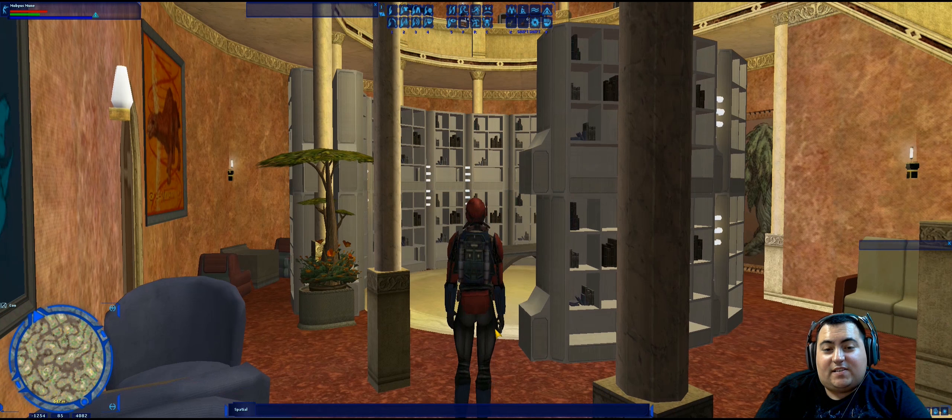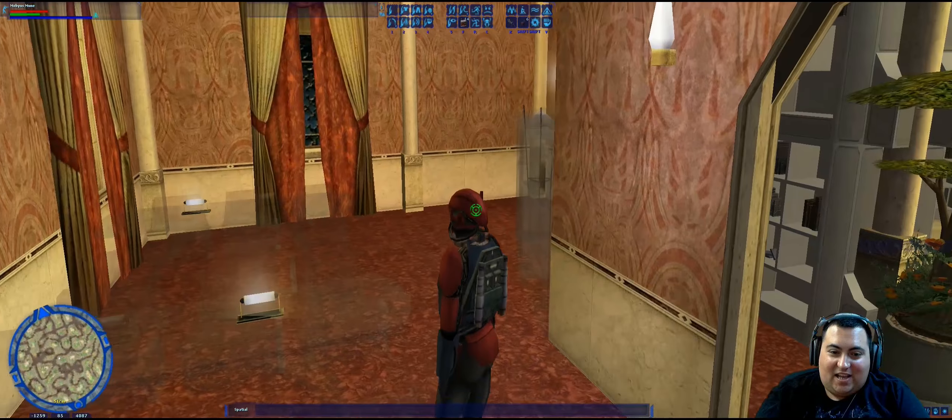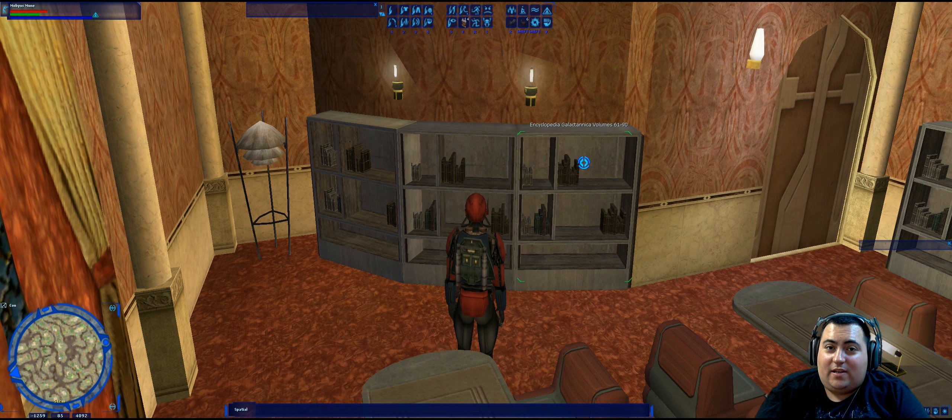Next, when we come into the library itself, the next question is how many volumes of Encyclopedia Galactanica are there? If we go into this side room over here, these three bookshelves say Encyclopedia Galactanica volumes 1 to 30, 31 to 60, and 61 to 90. So the correct answer there is 90.